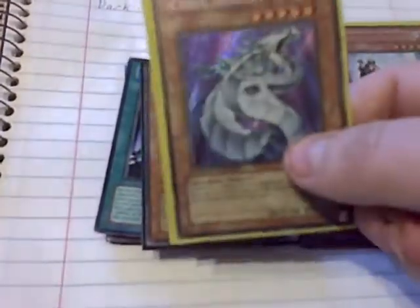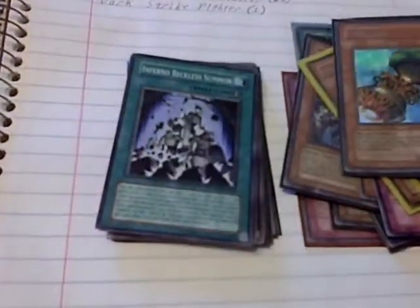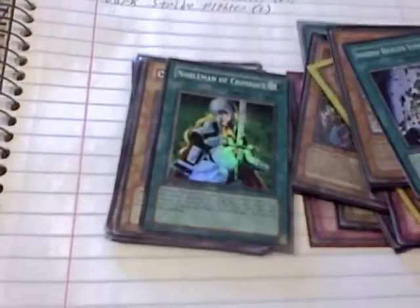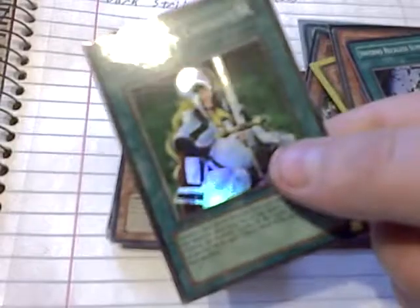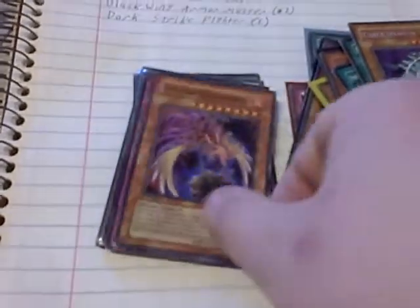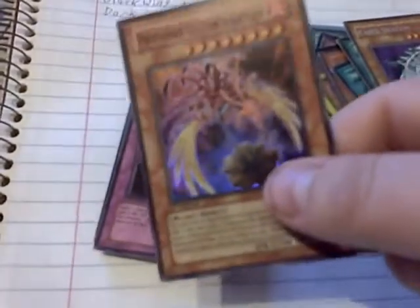A Gold Captain Gold, a Tin Cyber Dragon, a Pack Fiber Jar — which I hope comes back off the ban list soon — an Inferno Reckless Summon 1st Edition, 1st Edition Pharaoh Servant, Nobleman of Crossout.